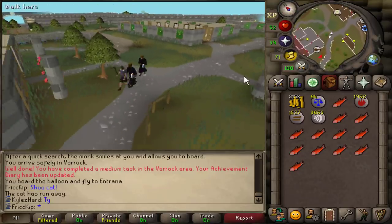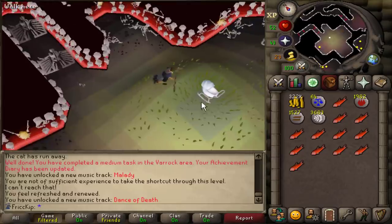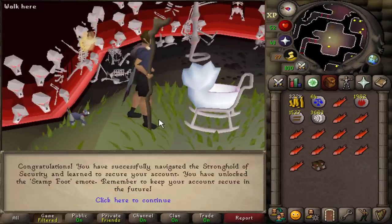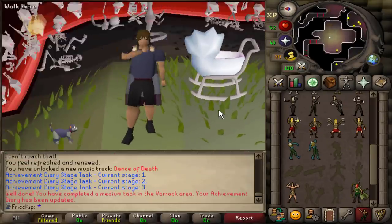Look at these two cute group Ironmen. We just unlocked the music track called M'lady. This is the end of the Stronghold of Security. We all know the obvious answer you're supposed to pick — you're obviously supposed to take the fighting boots. Now we have unlocked all four emotes, so we'll do all four of those, and that is the diary task.